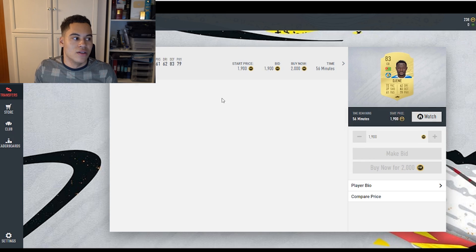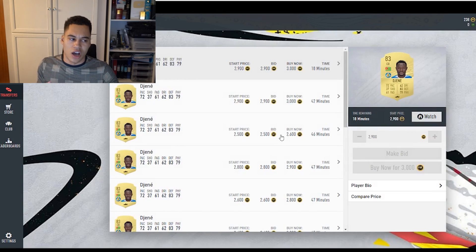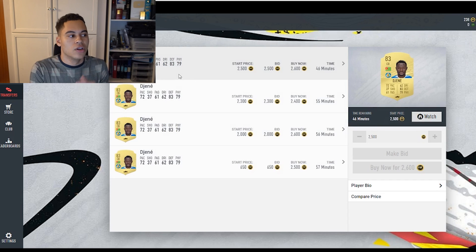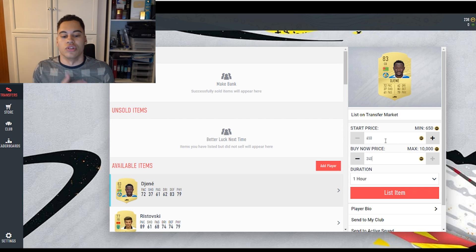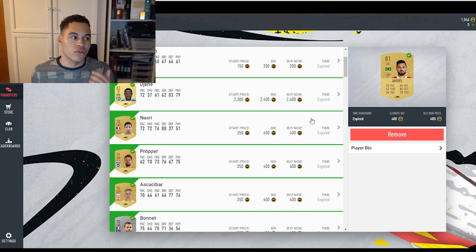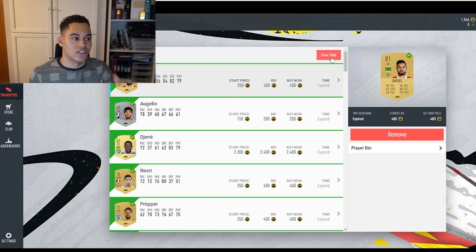De Jean looked like he was worth about just under 3,000 coins - around 2,500, which is good for the start of the game. There was one for 2.4k, a couple for 2.6k, and one for 2.5k. I went on the market and listed him for 2.4k minimum price so I could get those coins rolling quickly. I then did the same with the rest of my players. Most cards had sold and I was sitting at a decent amount of coins. I cleared the sold cards and started trading - I picked up a snipe.